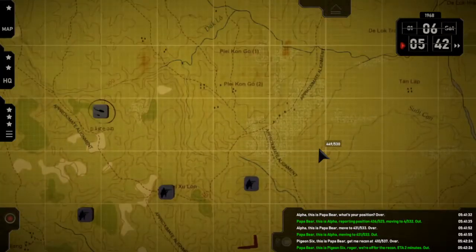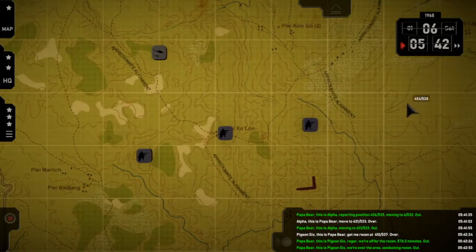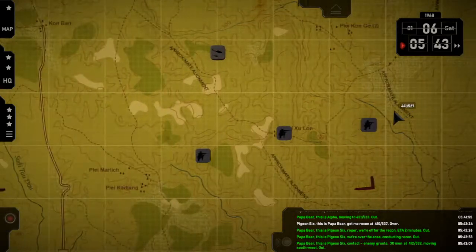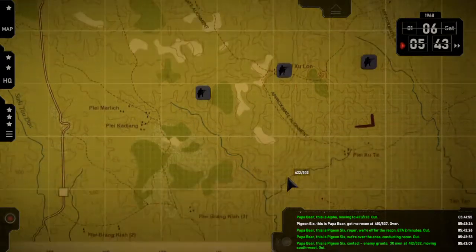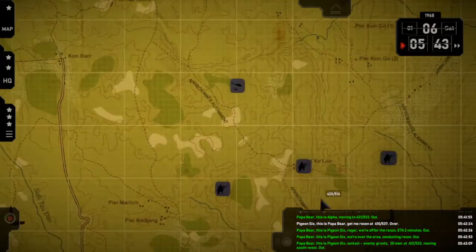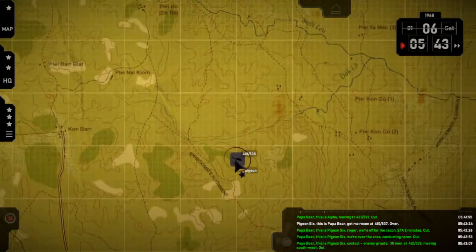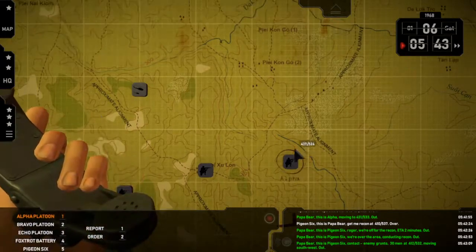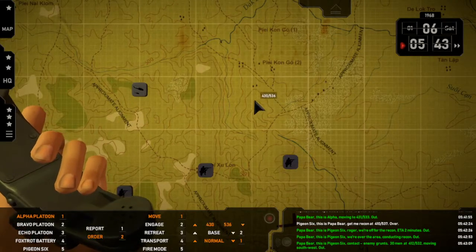Papa Bear, this is Pigeon Six — contact, enemy grunts, thirty or so men, at 4-1-2-5-5-3-2, moving southwest. Out. Yeah, that's those guys. Alpha — move.